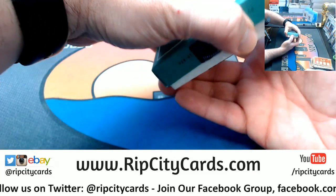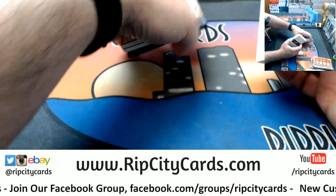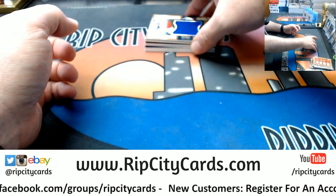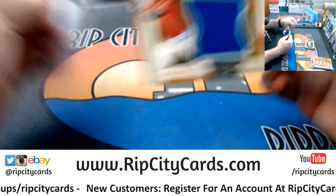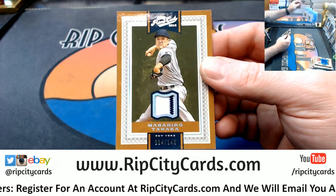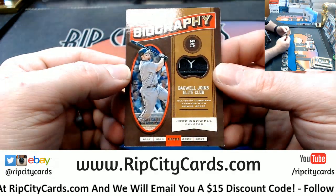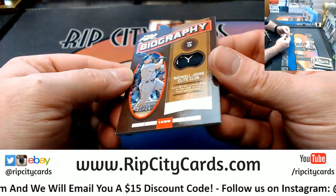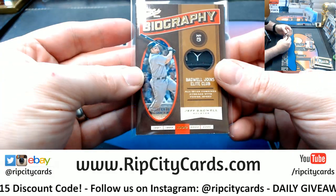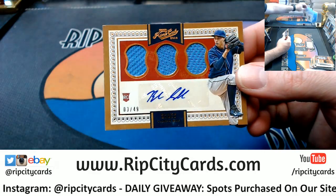Alright. It's a rookie autographed jumbo materials booklet. 23 out of 99 — Segura. A 114 out of 149, two color for Tanaka. 21 out of 25, Jeff Bagwell Houston Astros biography two color swatch — can't exactly tell what that swatch is but it is not your standard thing. And a Blake Snell, three out of 49, Rays, triple relic rookie autograph.